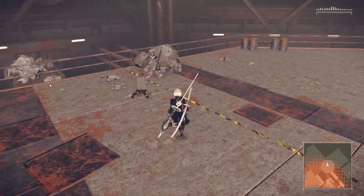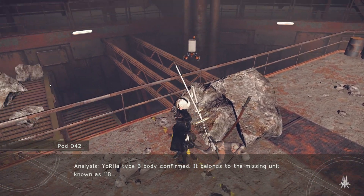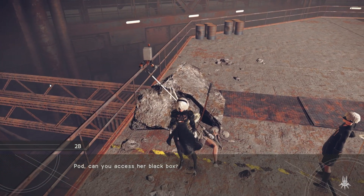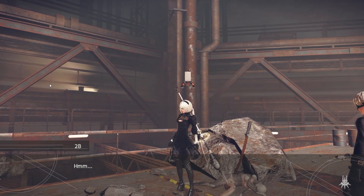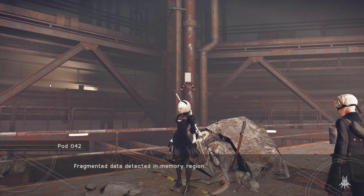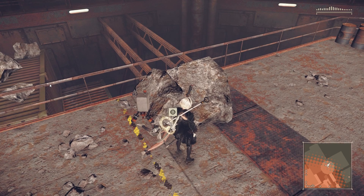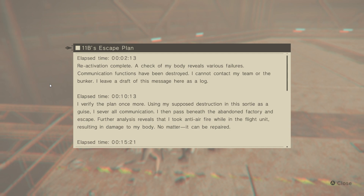That's a Yorha unit. Analysis: Yorha type B body confirmed. It belongs to the missing unit known as 11B. So this is where you landed. Pod, can you access her black box? Negative — unit 11B's black box has been irreparably damaged. Proposal: unit 2B should recover any usable weapons. Fragmented data detected in memory region. Relapse time: 2 minutes 13 seconds. Reactivation complete.